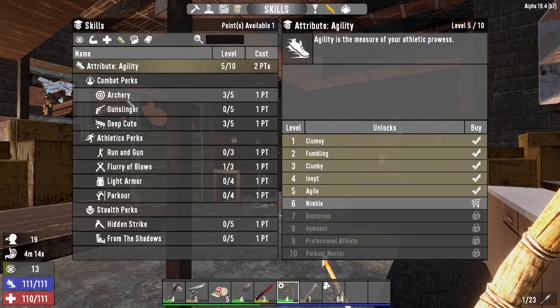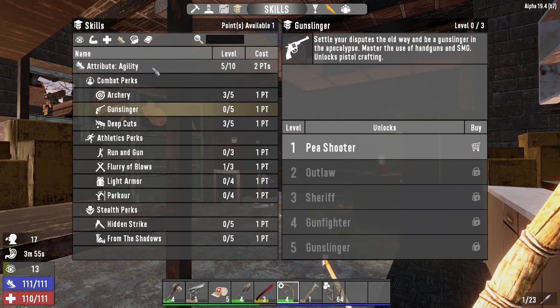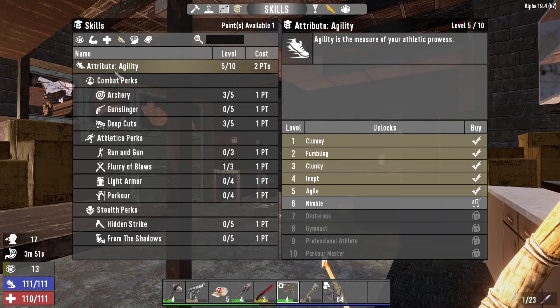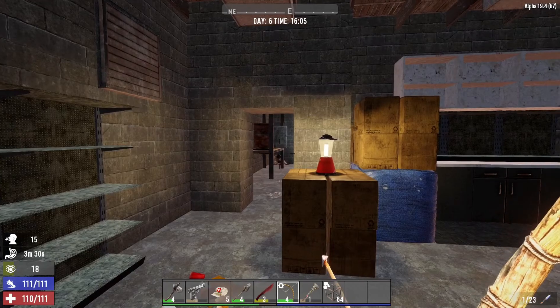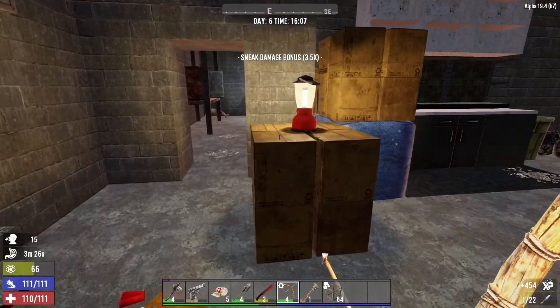Where are we going to go? Shall we put it in gunslinger? No, let's put it in agility. We need two points for agility — right, okay. Let's leave it for now then. I don't think we can get her because she's under the table. I'm wrong — okay, that's nice.